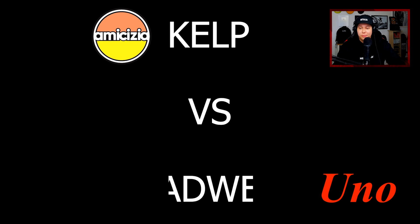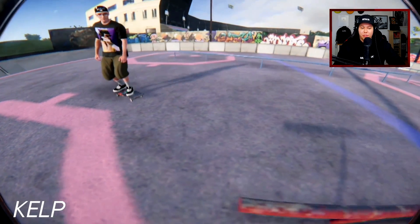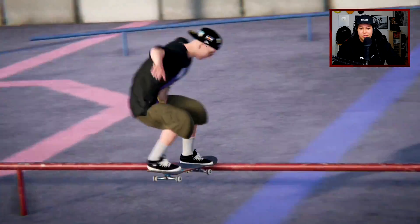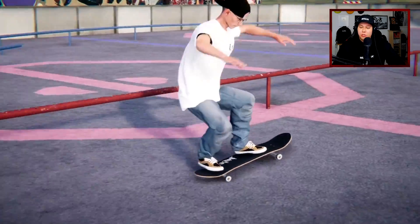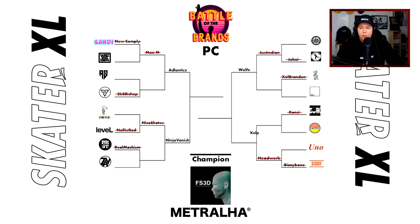Wolf is going on to the next round. From Amikisia Wheels we got Kelp going up against Headwork from Uno Skateboards. Kelp with a hard foot front board to front feet — yeah, I'm just gonna stop. Headwork with a switch 180 over to manual up into a no slide shove, no slide to back tail to fakie — that is interesting, that's a different way of skating this spot, I love to see that. Moving on, we got Kelp from Amikisia.